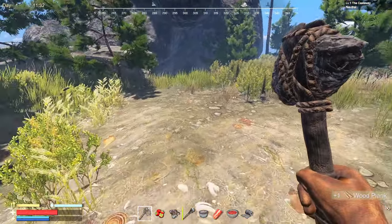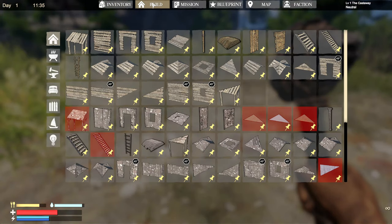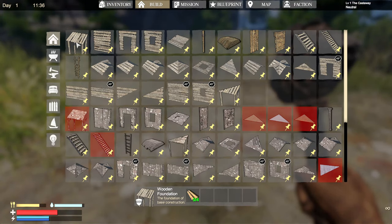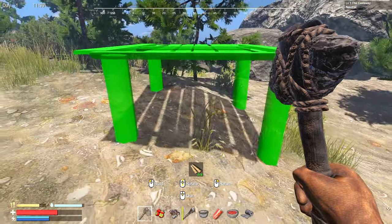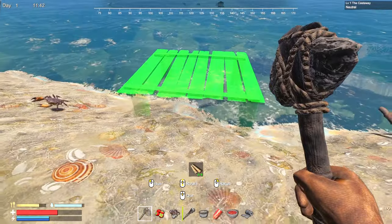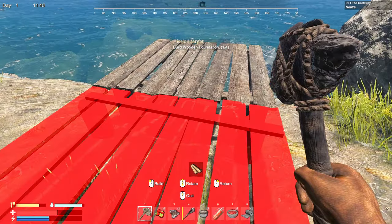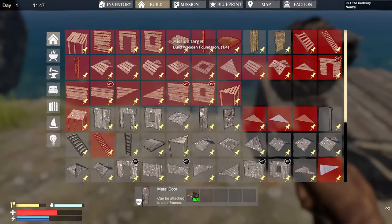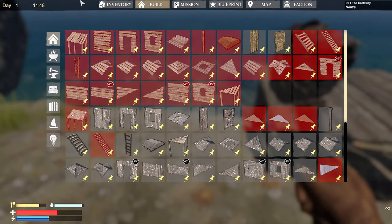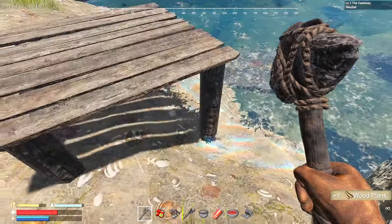Let's see what we can do about a foundation. Here we go — a wooden foundation. We could put a foundation together. Oh, we got food happening too. Maybe if I put it like here... I can't do another one because we obviously don't have enough wood.